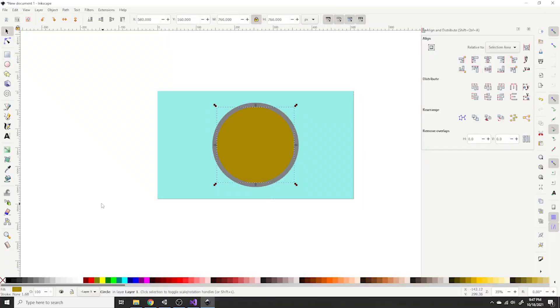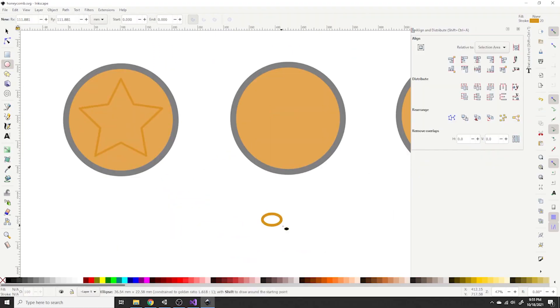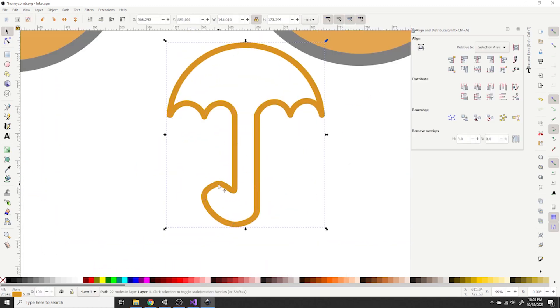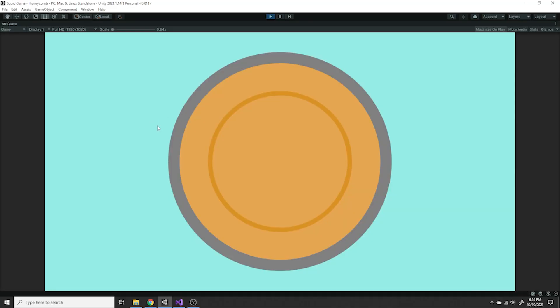Game number two is called Honeycomb. In Honeycomb, you basically try to cut out a specific shape from a cookie without breaking the cookie. That's gonna be easy to make, is what I thought when I was making the sprites, but I could not be more wrong. I spent way too long trying to find a method that would actually work, and then way more time trying to make that method work. The game basically takes a screenshot at the beginning and compares the pixel's color that your mouse is on to the correct color. And if it isn't, you die.